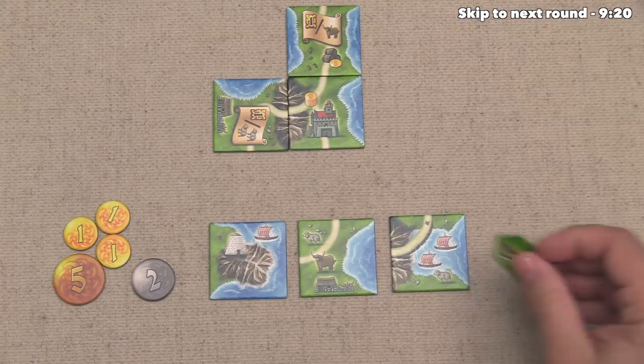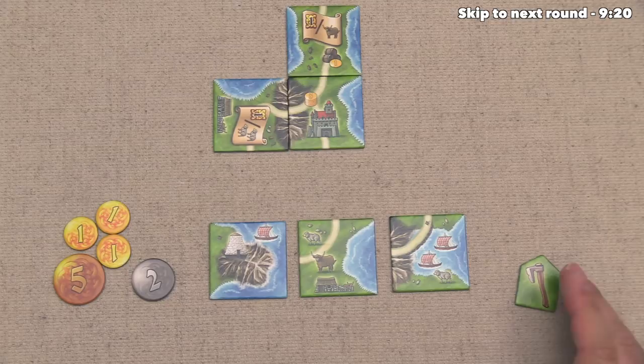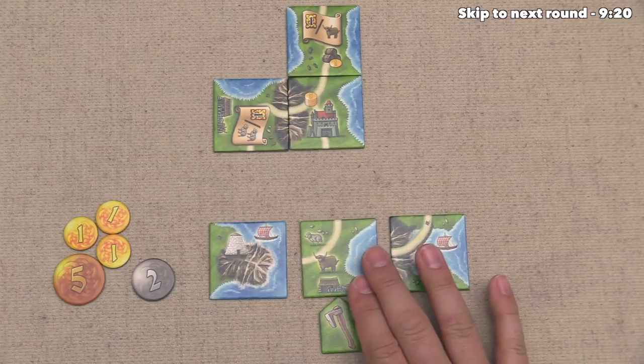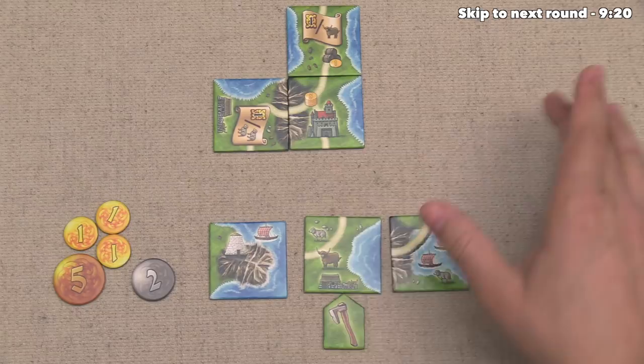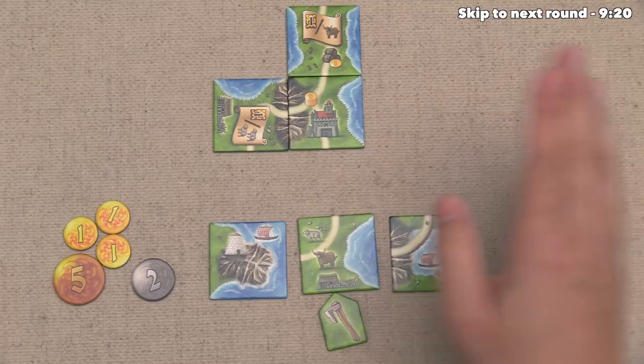Now of course we do have to discard one of these, so we have to consider which one we do not want our opponents getting. I suppose maybe we should just discard this middle one. It's quite powerful, obviously, and currently there's just one other farm out for offer, and maybe that one will get discarded as well. If that happens, then we would be in a position to score our farm, and our opponents would not be able to. So getting rid of this means that there will be a maximum of two farms out there in this scoring, so at least one person is not going to get points, and that's not going to be us.